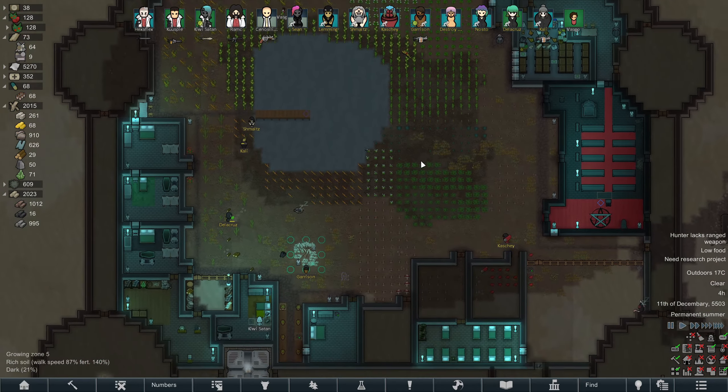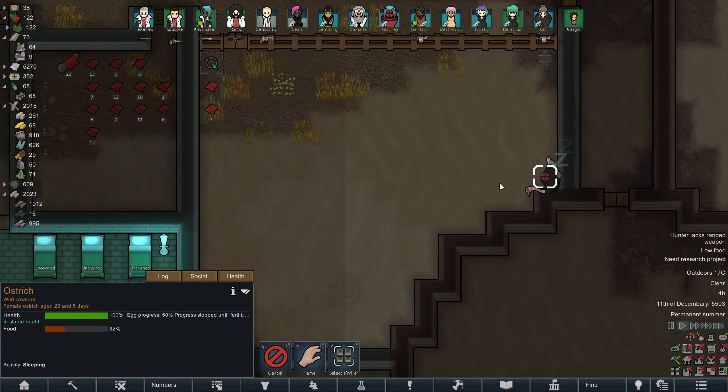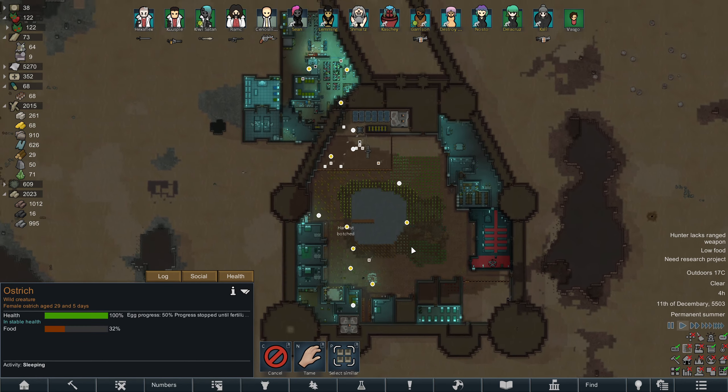You can also hunt down the random animals walking around the colony too. There's this thing that's just in the new pen, which is kind of funny. We'll get that hunted.